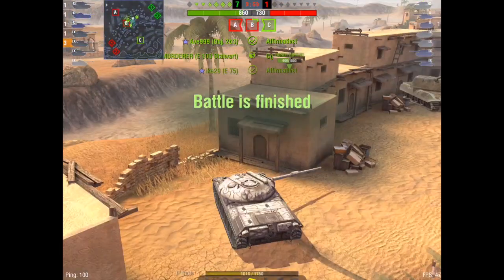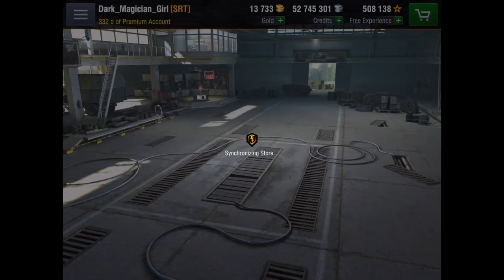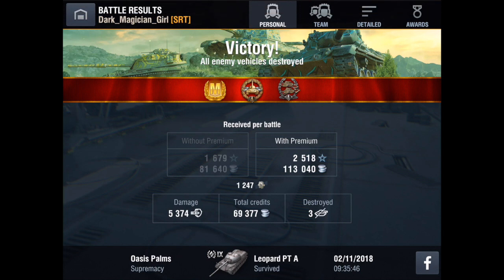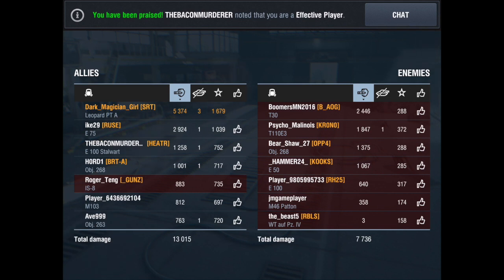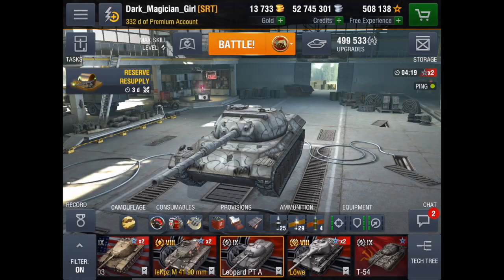And that is the Leopard PTA in a nutshell — being able to use the speed to set up the weapon. We receive a mastery badge for our efforts, doing 5,374 damage with three destroyed, making a 69,377 credit profit. Now, an interesting thing about the Leopard PTA: while the credit coefficient is not great, it does have the highest credit coefficient at tier 9, so if you play well, you will be making credits.